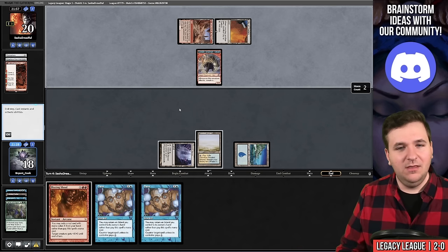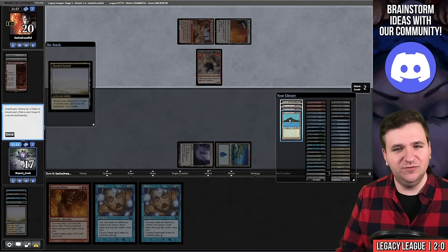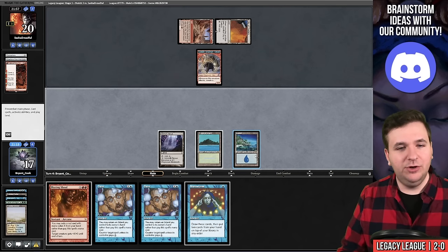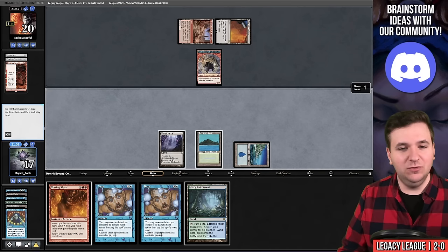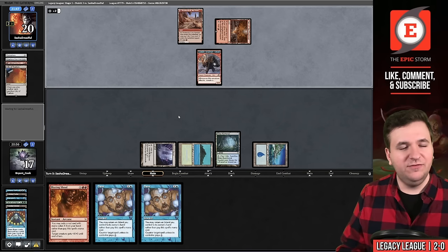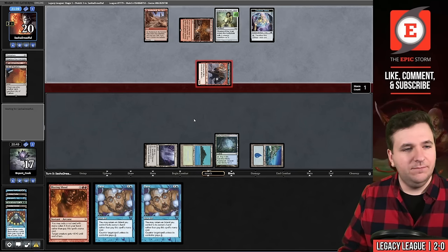I can always make up for it by drawing a 10-mana card. Let's Brainstorm and put back double Blazing Shoal. Animate Inkmoth and attack — Den of the Bugbear and they lose their City of Traitors to Chalice on one. I allow that to resolve. They attack and I go to 15.